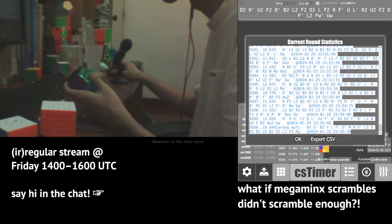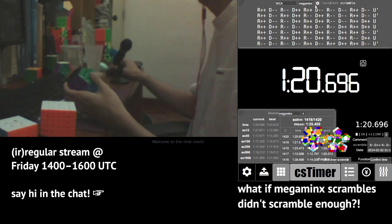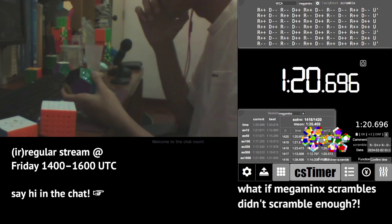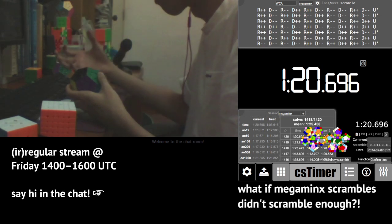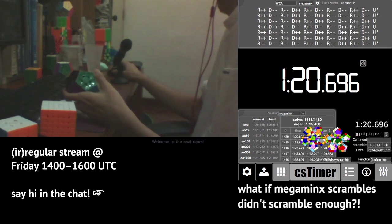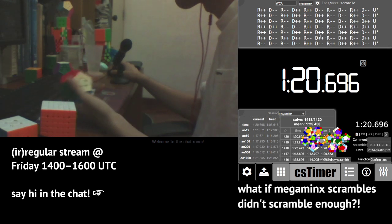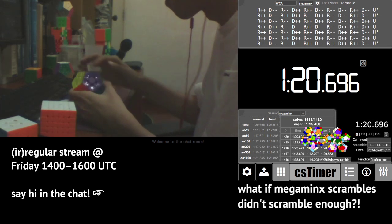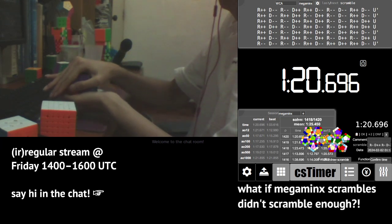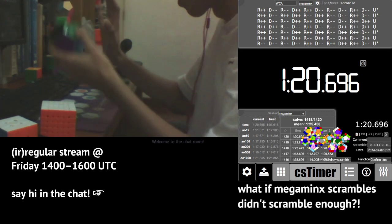The R++, D++ Megaminx scrambles use Megaminx-specific notation. If we are to design a new Megaminx scramble format, one constraint I'd like is that it shouldn't use too much new notation. To some extent that's unavoidable, but it should not involve anything beyond the six top-hemisphere face moves — maybe D should be allowed, maybe one other face — but not turning all 12 faces.